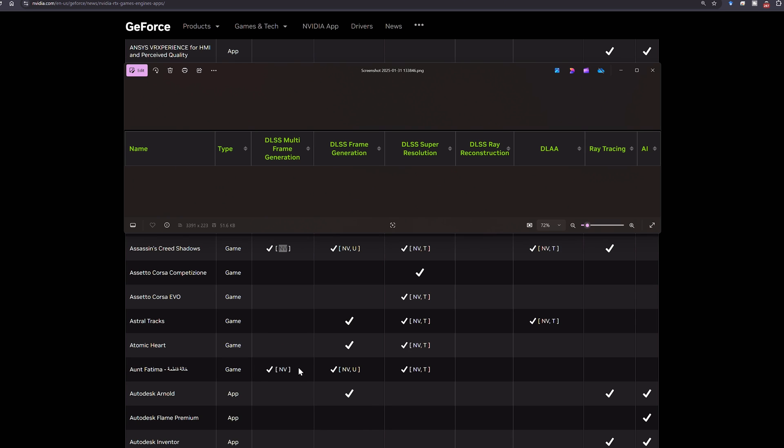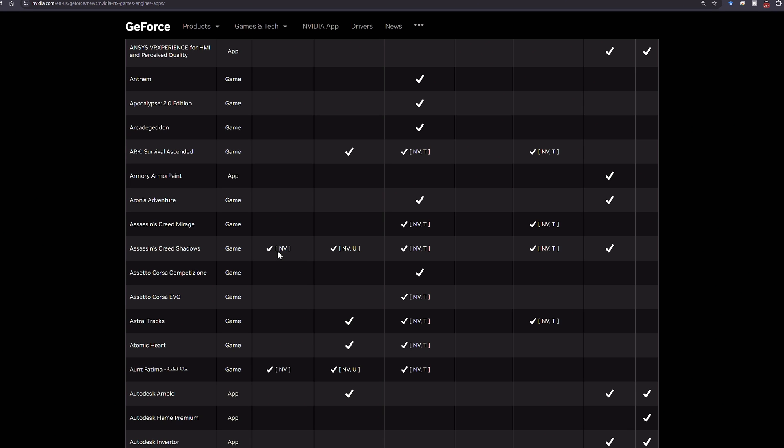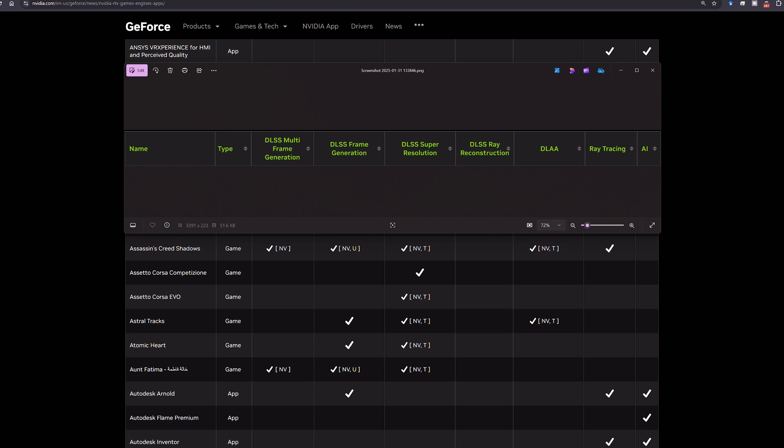If you have something that has 'MV' next to it versus just a regular checkmark, the regular checkmark means it's already in the game and you do not need to use the Nvidia override app. You do have multi-frame gen for those that have a 50 series GPU.